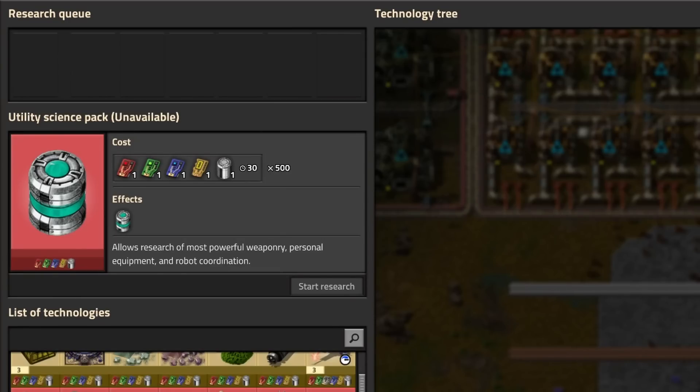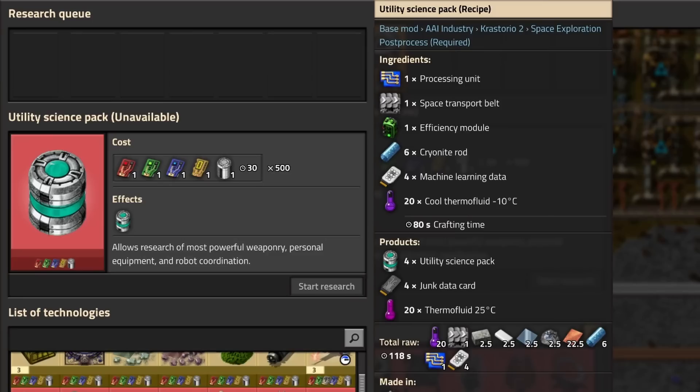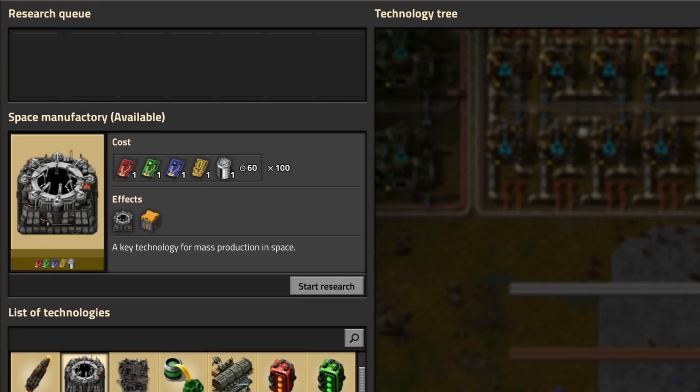The next science I want to make is utility science, which takes blue circuits, space belts, efficiency modules, cryonite rods, machine learning data, and thermal fluid. The science is made in space manufactories, but they look pretty big, so we're definitely going to need a lot of room in orbit.